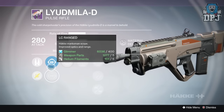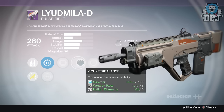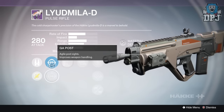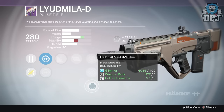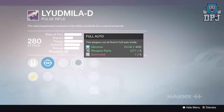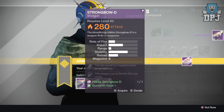Package two has LC Range, GB Iron, Army of One, Counterbalance, Single Point Sling, Hand Loaded, and Reinforced Barrel — it has a stability perk but offers basically nothing else. Package three has Assault, GA Pulse, Life Support, Full Auto, Snapshot, Hand Loaded, and Reinforced Barrel — not bad either. But personally I'd definitely go with number one: it's got a little bit of stability, Head Seeker, and Full Auto. Number one is the pick, though number three is solid too.